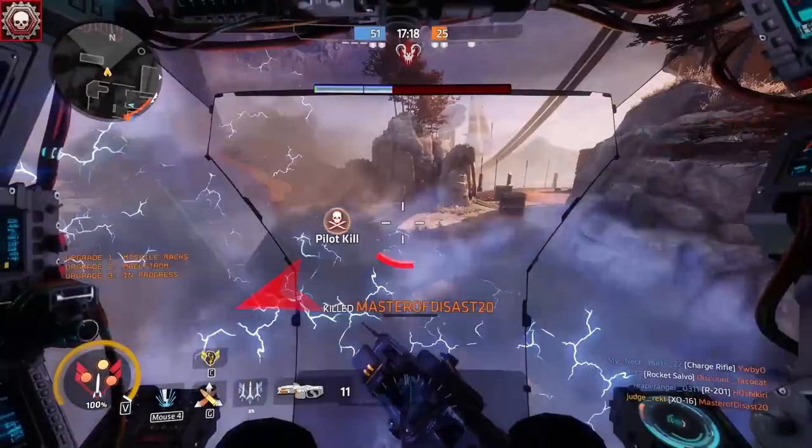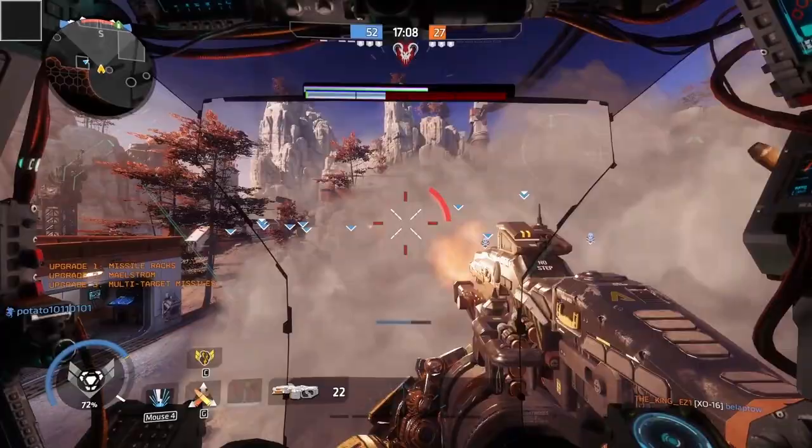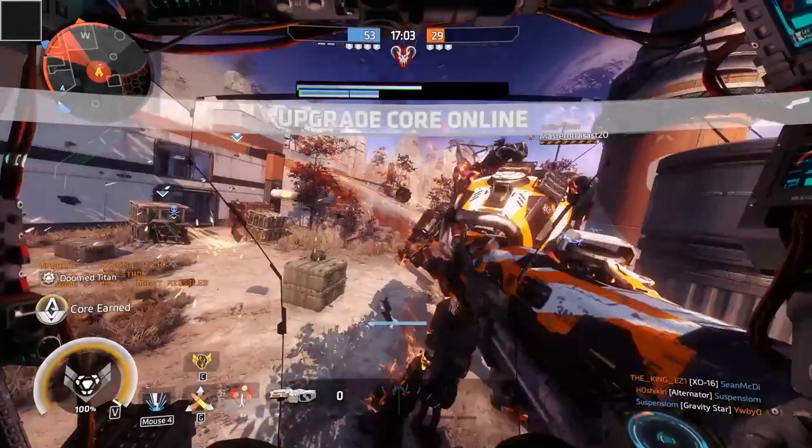Upon reaching stage 2, you can start to be more aggressive against enemy titans, and at stage 3, you become a powerhouse that is basically unstoppable if not focused down by multiple enemies. That's it for my quick Monarch guide. If you want to share your builds, please do so in the comment section, like the video and subscribe to the channel for more Titanfall and first person shooter content, and see you on the Frontier, pilots.